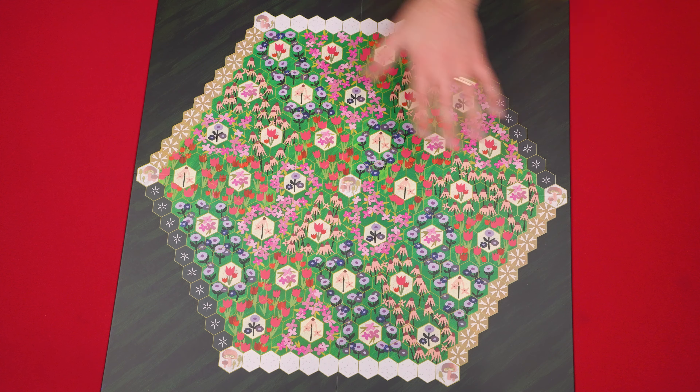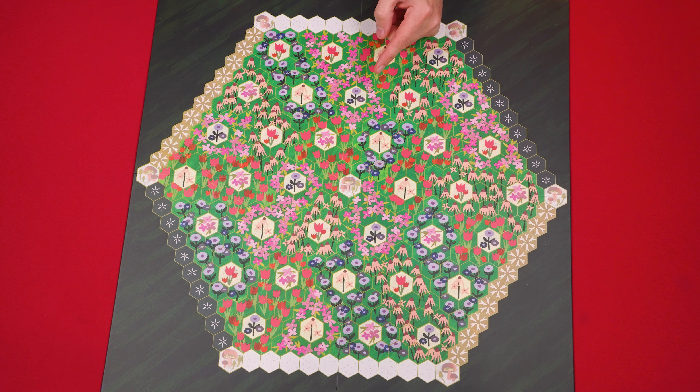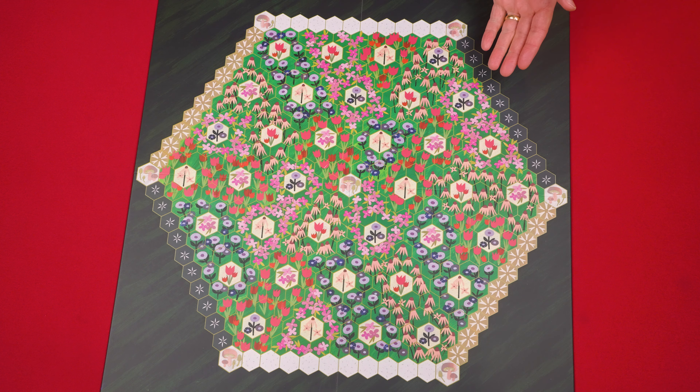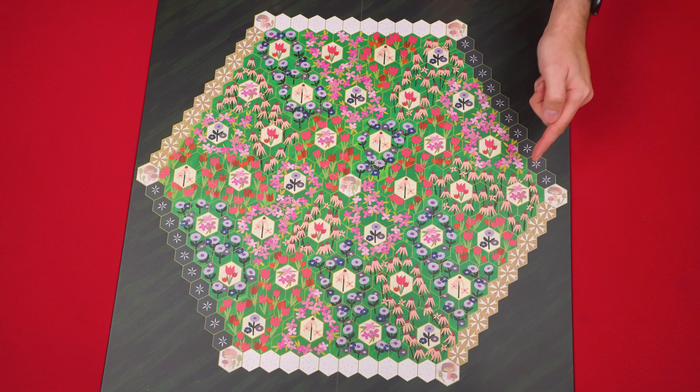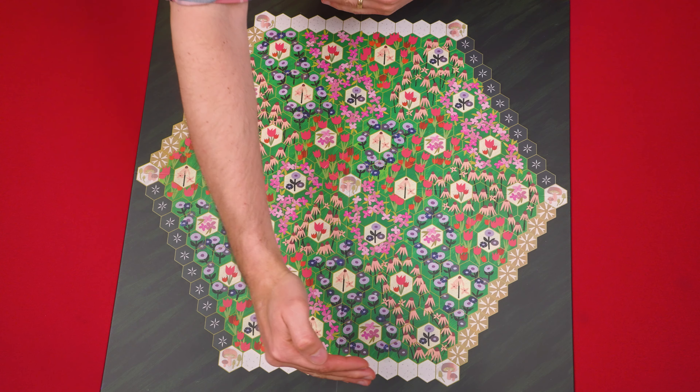To set out, place the game board in the center of the play area. This is made up of several hexagon spaces, and along its borders you'll find pairs of matching sides. For example, this side has a row of hexagons matching this side. The same is true here and here, and here and here.